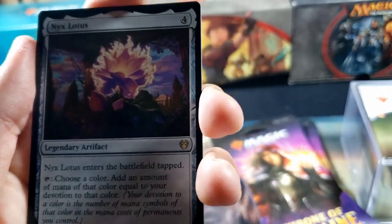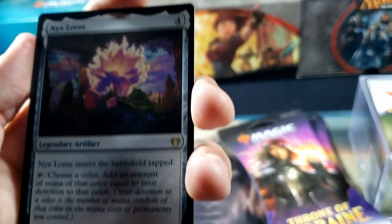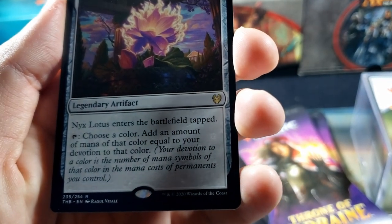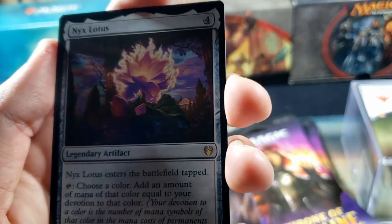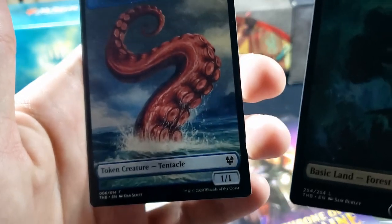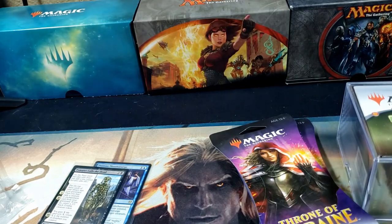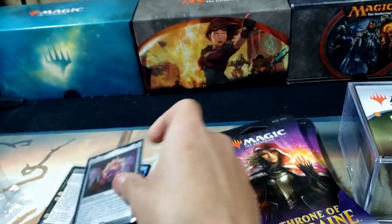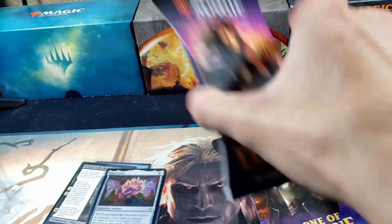And the Nyx Lotus — nice. Enchantment: when it enters the battlefield tapped, choose a color, add an amount of mana of that color equal to your devotion to that color. Oh, that's a nice card. Another full art Forest land, and a tentacle — I'm just going to say Japanese, that's all I'm going to say in response to the tentacle.